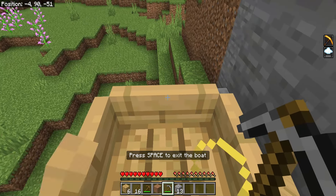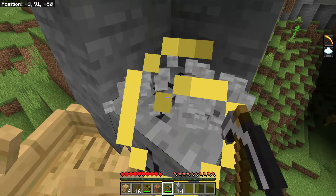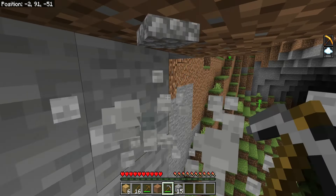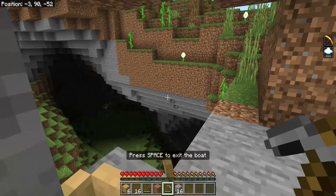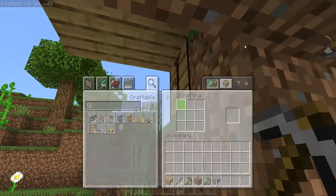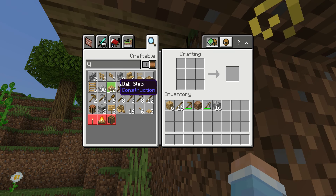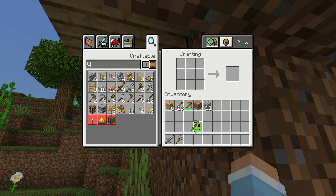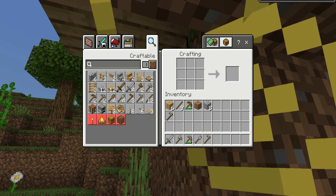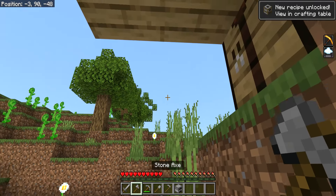How much do we have? Thirteen. Okay, we need three more, I think. There we go, perfect. Just make my way back to the crafting table. Here we go — sword, axe. Put the pickaxe over there. Shovel, hoe, furnace. That's the order I always have it in at the start.